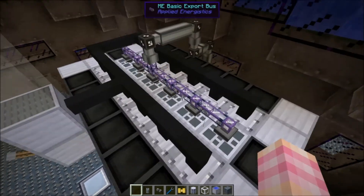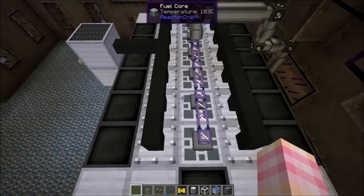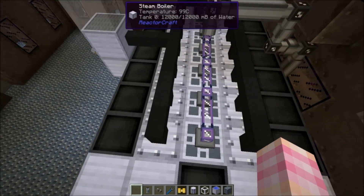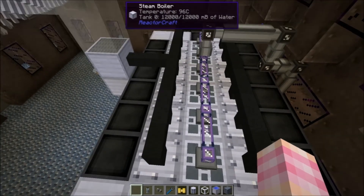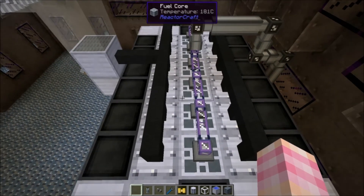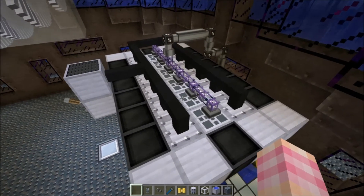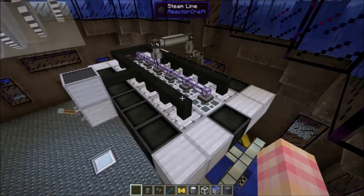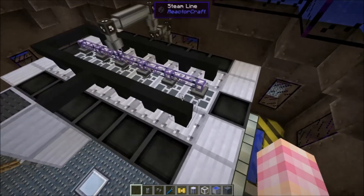You'll notice this reactor does not have any control rods. This reactor is simply actively cooled by the boilers. So you've got to make sure you have water in a system like this, because if your boilers run dry, then these cores will overheat and blow up. So be very careful. If you don't have control rods, you've got to watch out that you don't let these cores overheat.